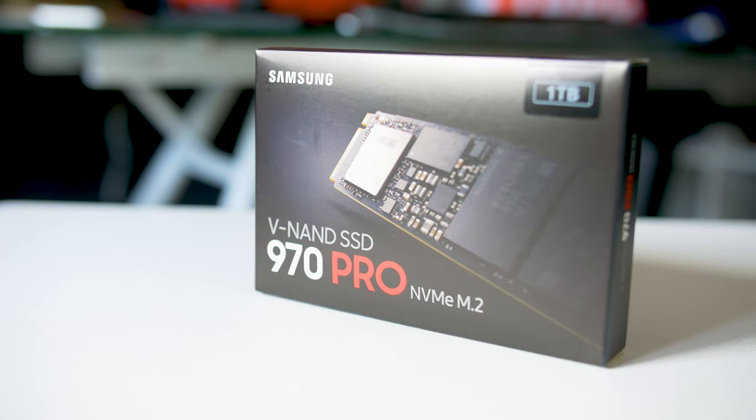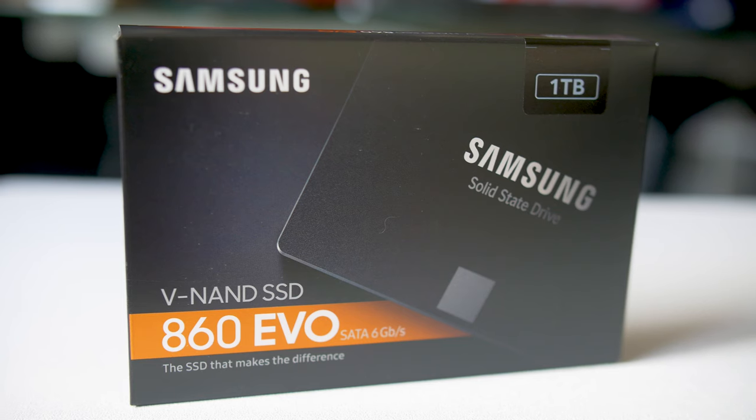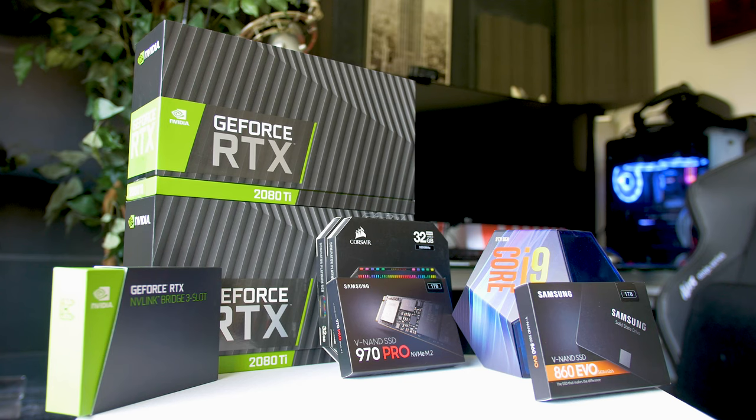The RAM looks absolutely spectacular — stunning, beautiful visual effects. For storage, there are two solutions: the primary drive is the Samsung 970 EVO M.2 PCIe NVMe SSD, 1TB, and as a secondary backup, the Samsung 860 EVO 1TB SATA SSD. The case is the NZXT H700i Black/Blue edition — beautiful, massive, airy, all-metal with tempered glass. The power supply is the Corsair RM1000i 1000W fully modular. And the ace up the sleeve: two Nvidia GeForce RTX 2080 Ti's in SLI over an NVLink bridge.